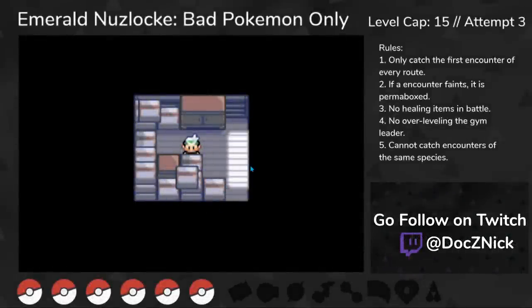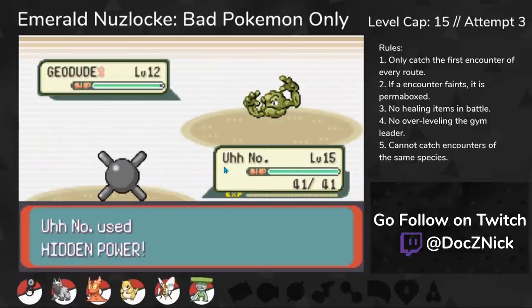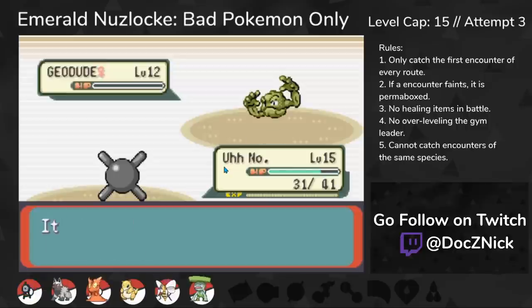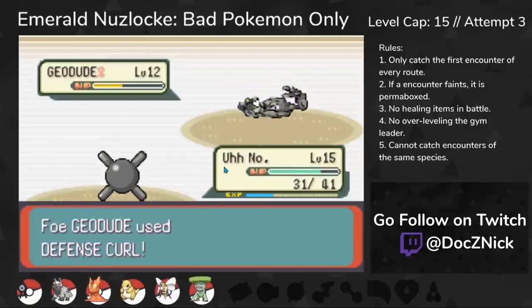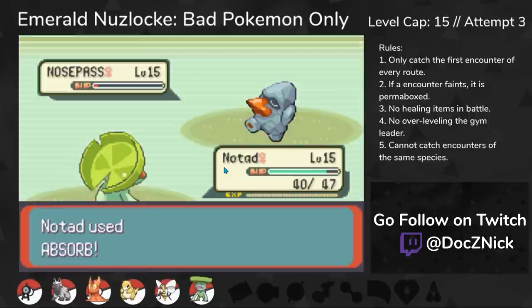Attempt 3 actually made progress. The team going into Roxanne was Steel-type Unown, Poochyena, Slugma, Sandshrew, Beedrill, and a Lombre. Unown takes out the two Geodudes and Nosepass goes down to Lombre — an easy, deathless Roxanne.